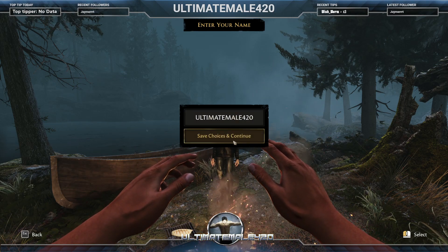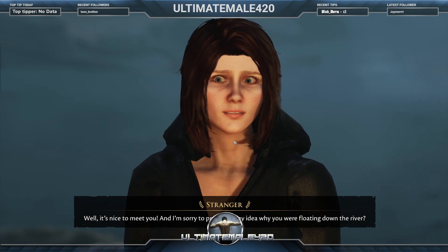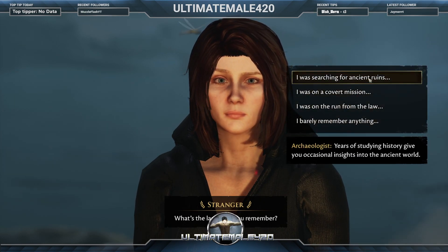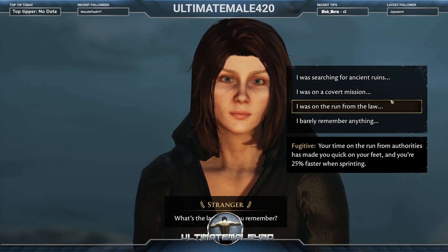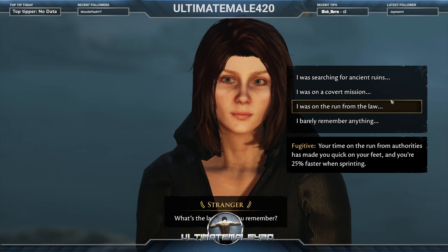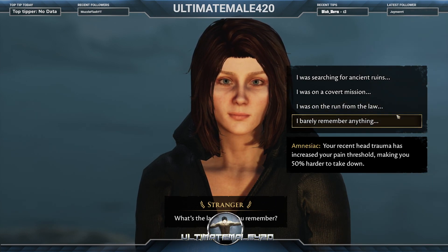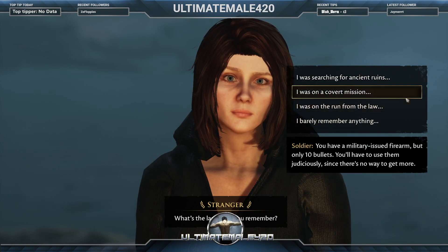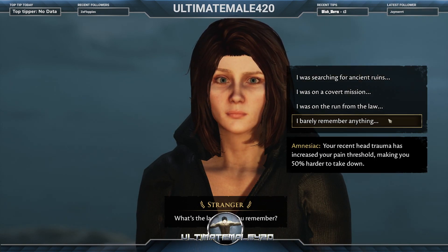'It's nice to meet you. Any idea why you were floating down the river? What's the last thing you remember?' The options include: searching for ancient ruins, on a covert mission, or on the run from the law. I pick 'on the run from the law,' which humorously grants a 50% increased pain threshold due to amnesia.